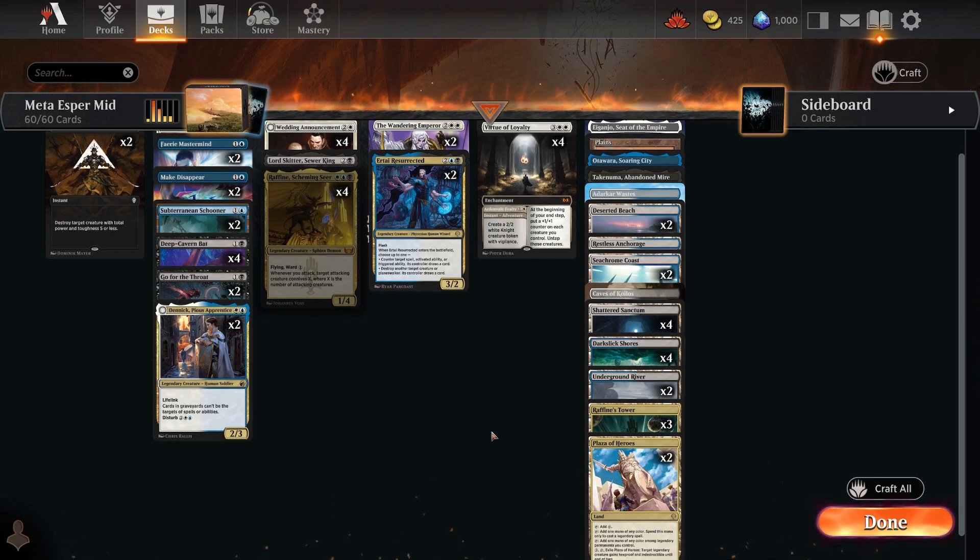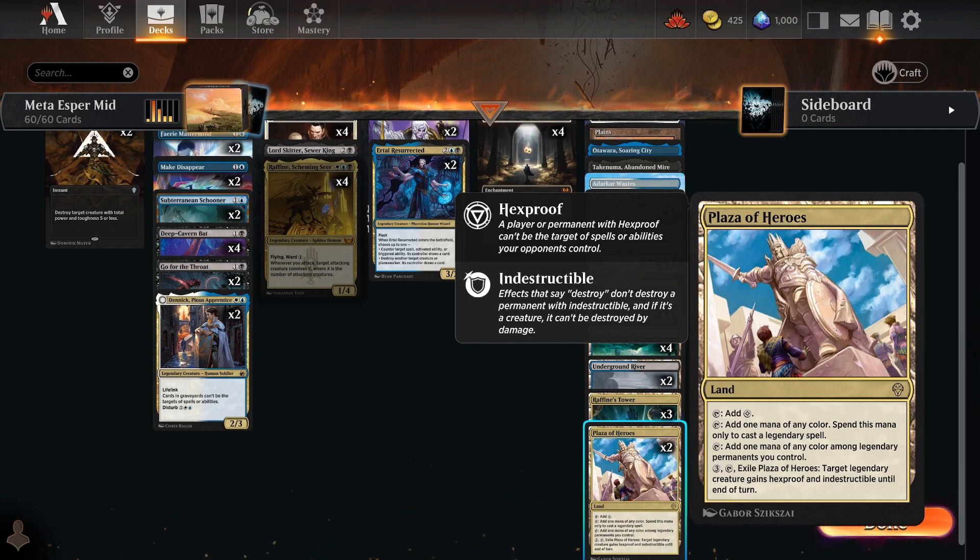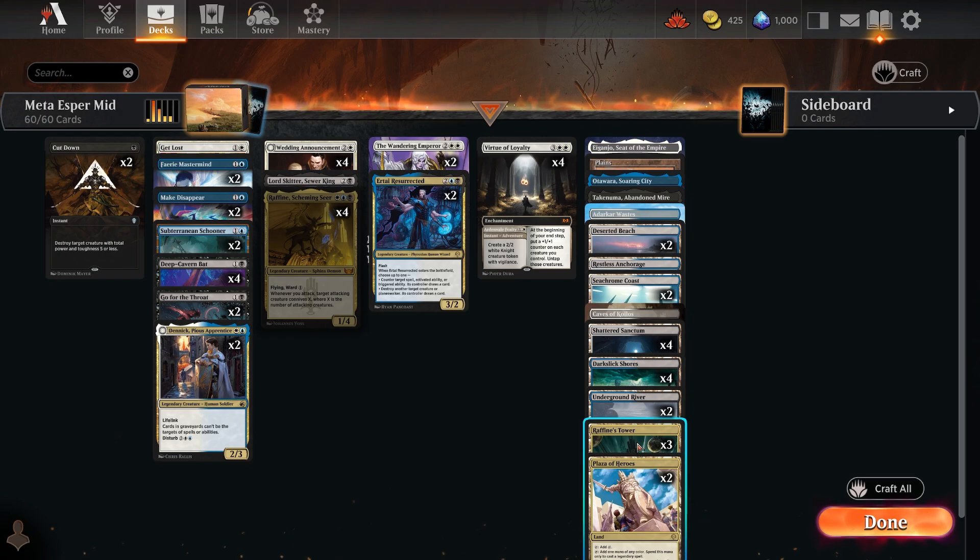Plaza of Heroes is down to two copies from four. The deck has a very rare-heavy land base as expected for Esper Midrange. With Raffine's evasion and all the card draw, counterspells, and hand disruption, this deck has a bit of everything and stays consistent. Even with big flying dinosaurs around potentially blocking, it's still posting strong results. It really comes down to whether you prefer this control style or creature-based aggro.